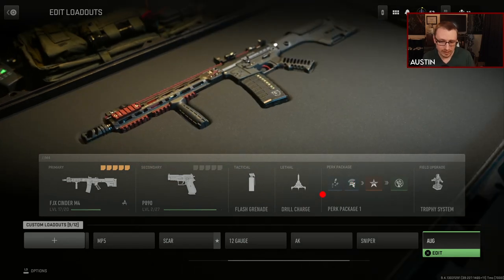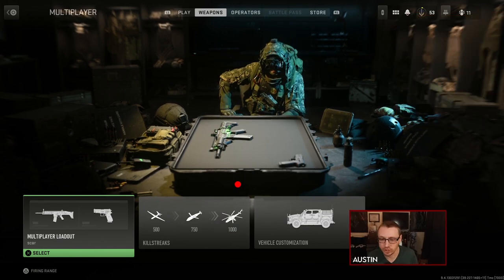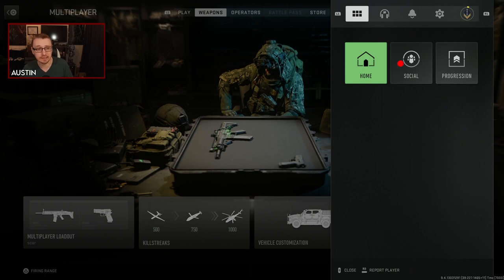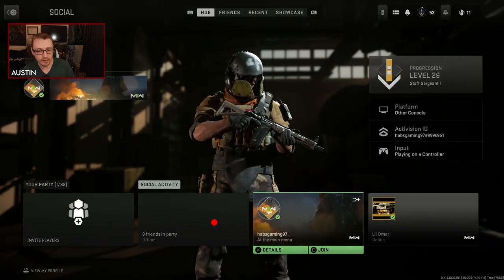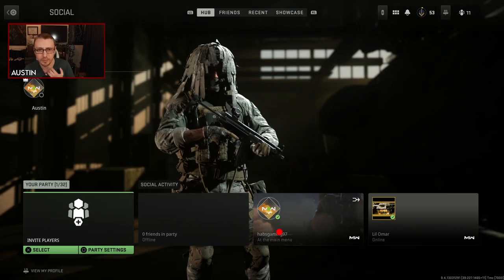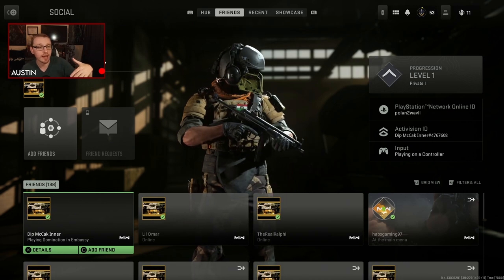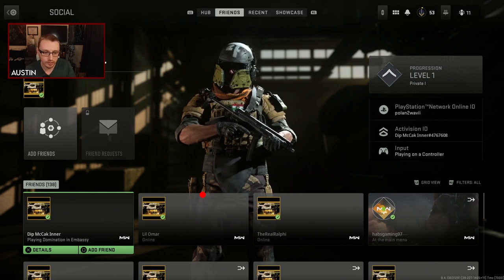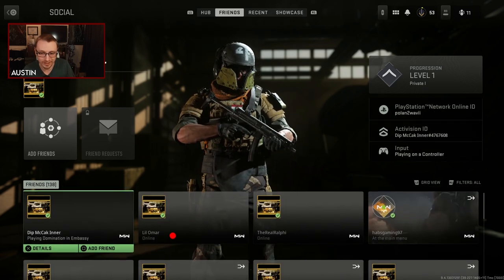That about wraps up Create a Class. There are a million other things to get into, but I've been talking for so long. The last thing I want to touch on is this menu over here. I really like having this kind of dashboard — Home, Social, Progression. Social though — this should all be vertical. There's no reason I can only see three people at a time. If I go to friends list I see four and then have to scroll. Just make it a list of names and when you scroll over one, show a big box with their calling card.